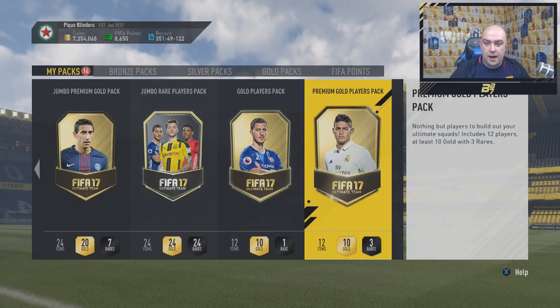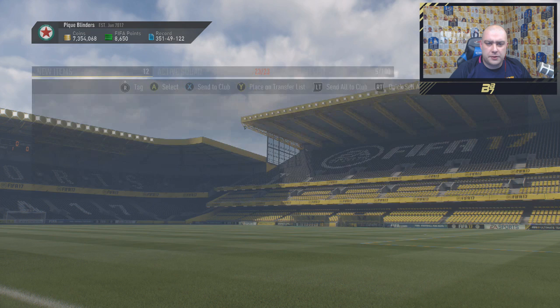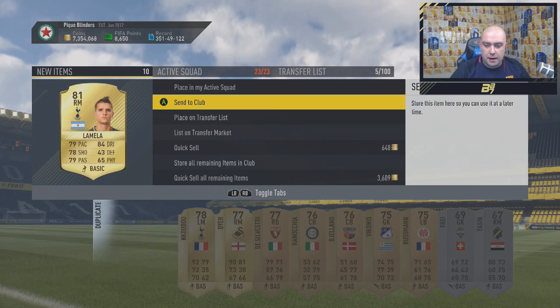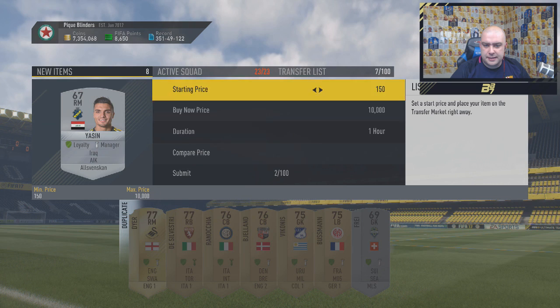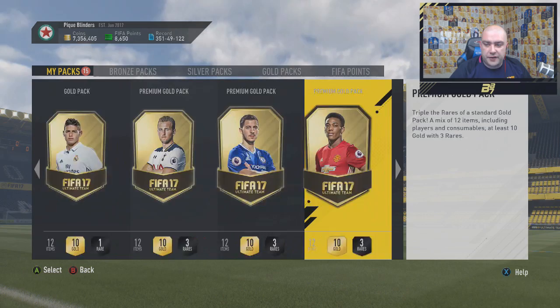We're going to do the 100k pack last guys, just to see what we do get. Oh, Lamella! Not bad - I don't think I might have committed him to a squad build challenge last week. Forvin - does Forvin sell? 900, 950 - no point, add him to the club. We have Lamella and two Spurs players in there as well. Potentially Yassin - let's see if Yassin sells. 150, 500 - no, he doesn't. So that's a full discard pack.